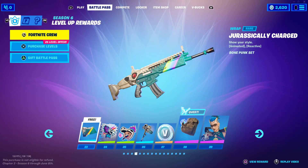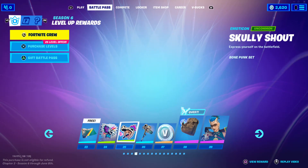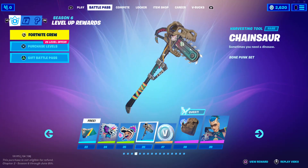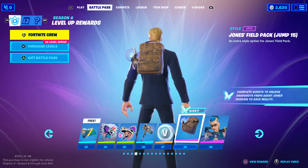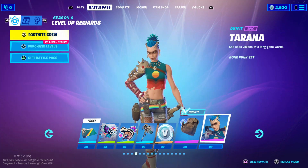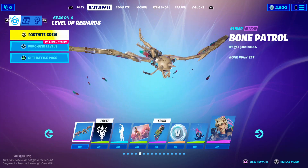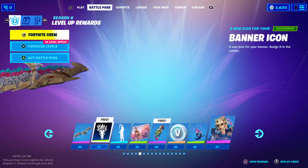Next up, the Jurassicle Charged Wrap, the Primal Hunter Spray, the Scully Shout Emote, and the Chainsaw Pickaxe, which is really cool. Then 100 V-Bucks, Jonesy's Pack updated, and Tirana — a pretty cool skin. We have her Bone Patrol Glider, which is kind of funny because it reminds me of that other glider that's kind of like an Aerodactyl. Did I just say a Pokémon name?